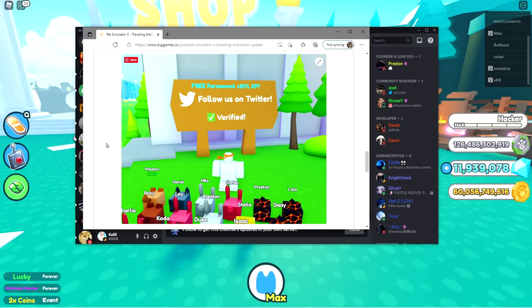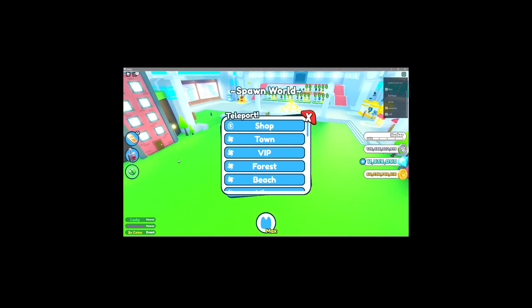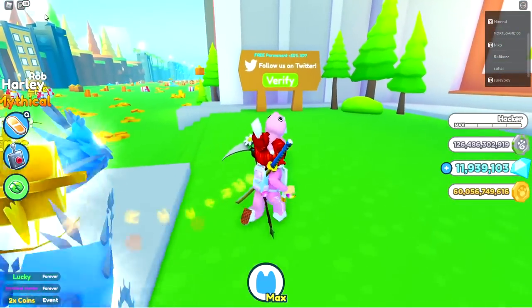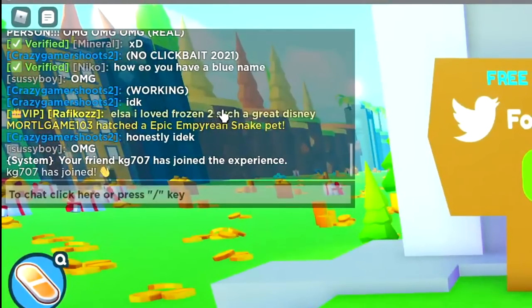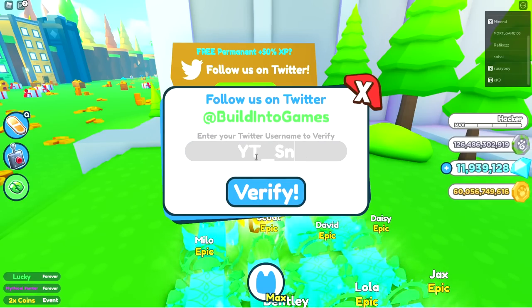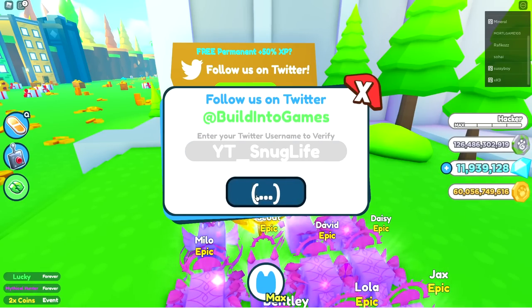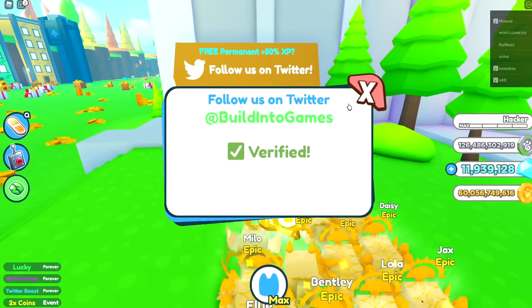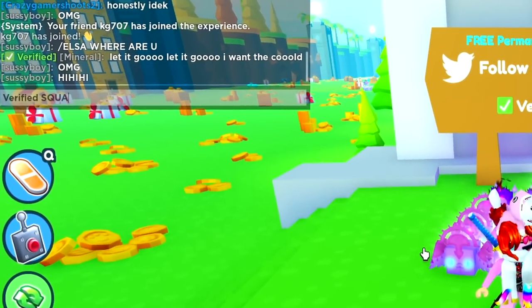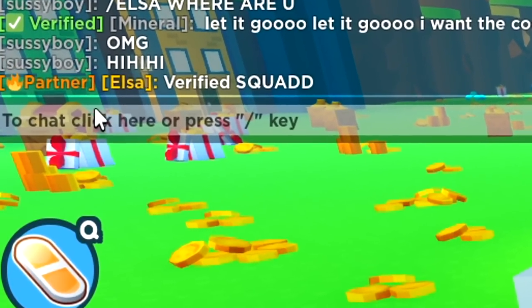So what we're gonna do first is verify real quick. Let's go ahead and verify. What's my Twitter username? YT Snug Life. Verify. Oh my god, guys — I'm verified! Verified squad! I'm verified, you guys already saw that.